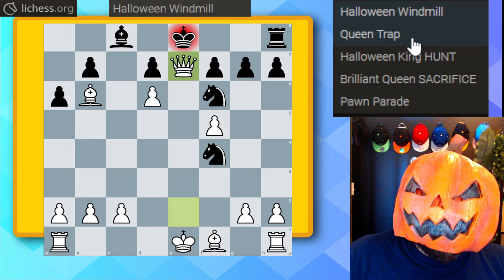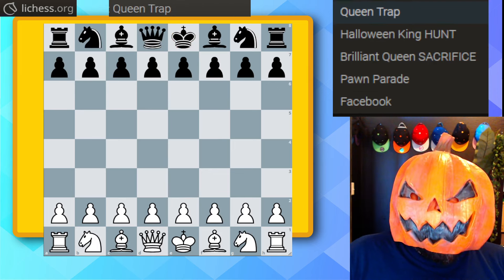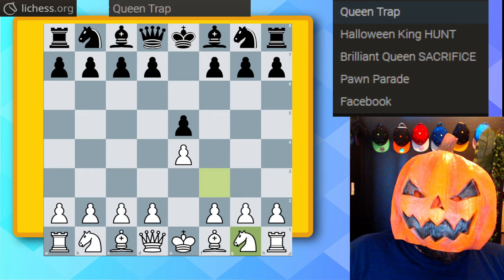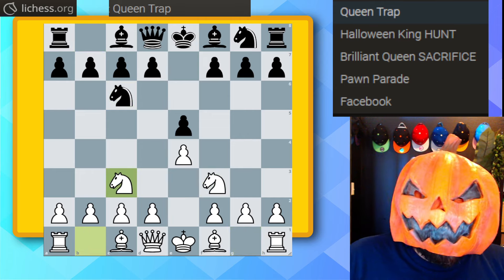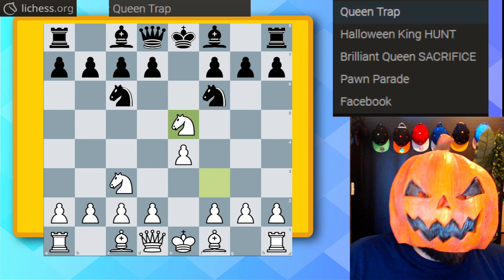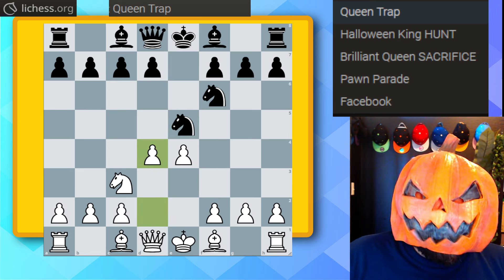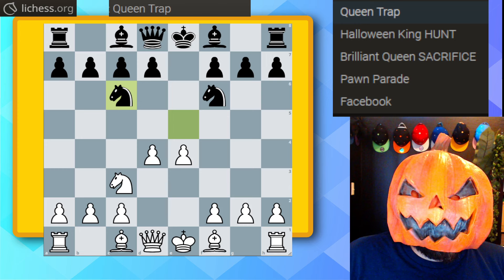I like to call this one the queen trap — a fun one from my research into this opening where you can win your opponent's queen. e4 e5, knight f3, knight c6, knight c3, knight f6 — the four knights opening. Trick or treat: knight takes on e5, the Halloween gambit. Knight takes on e5, d4 — let's get two pawns in the center. Knight back to c6.